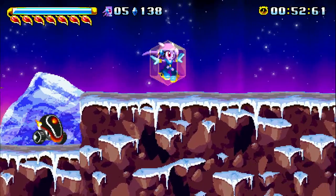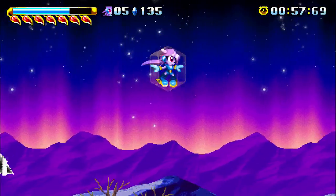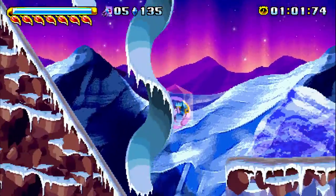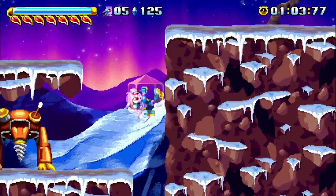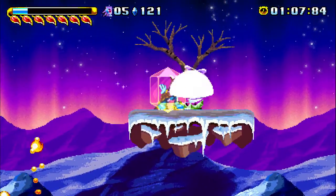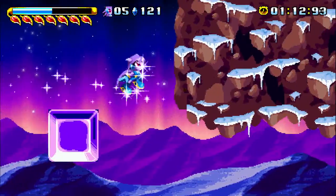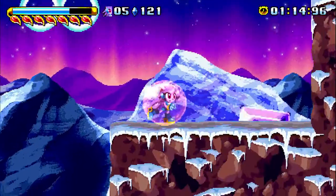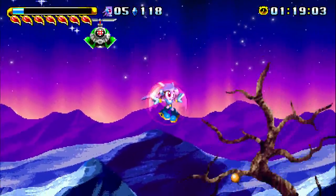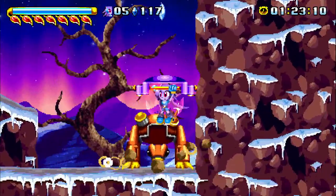There are a ton of enemies in this level. There are maybe a couple spots where it would be convenient to slow down and take out some of them, but for the most part you just want to run. There is no way you can take out all these guys. There's actually an achievement for taking out a helicopter with a single dragon boost, and it's kind of tricky to do. I ended up getting it pretty much by accident. Every time I try to do it, I fail.